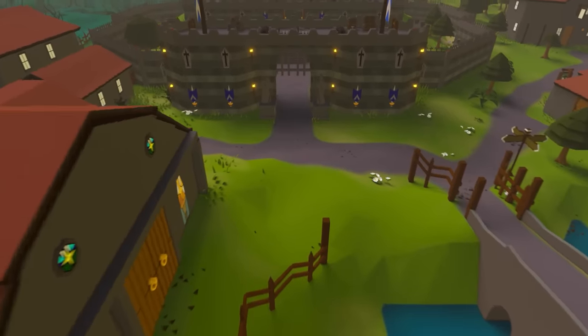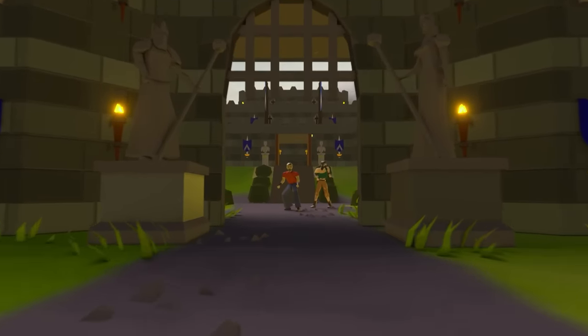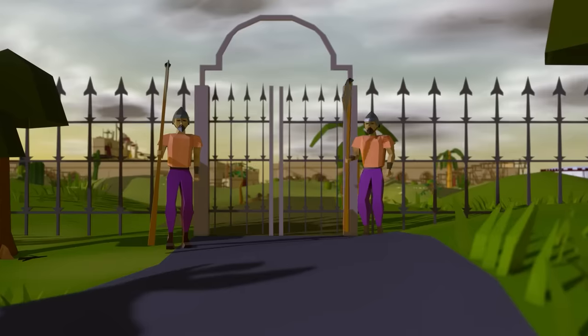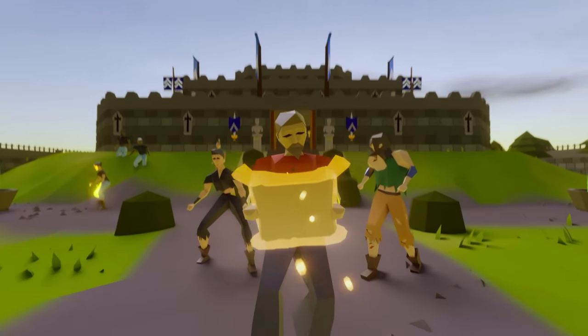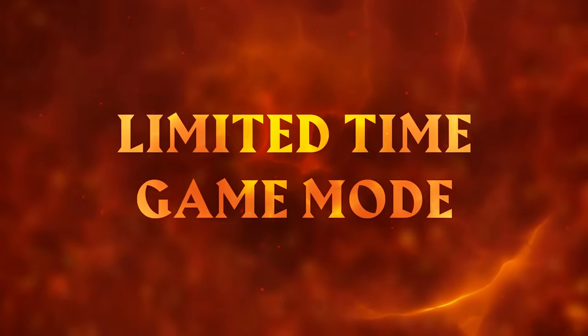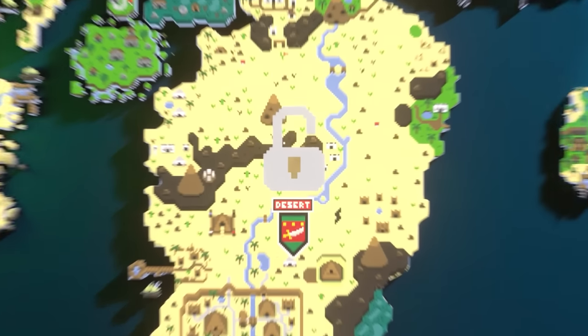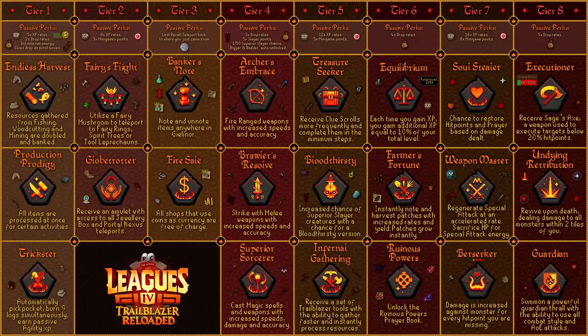Today is the release of a brand new RuneScape game mode, Trailblazer League Reloaded. The League lasts 2 months and is a fast-paced version of Old School RuneScape. XP is multiplied by up to 16 times, and a selection of quests get auto-completed depending on which regions you pick. The main feature of the League is the task system — you complete tasks and are rewarded with points used to unlock powerful relics from 8 different tiers, which accelerates your account even further.